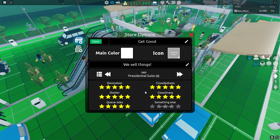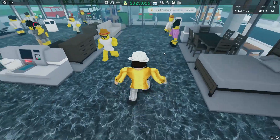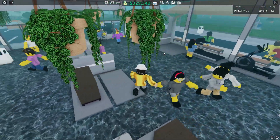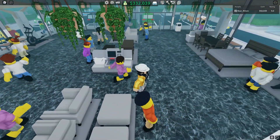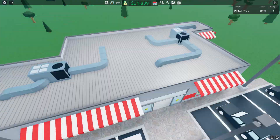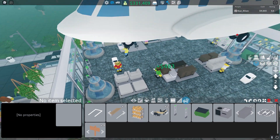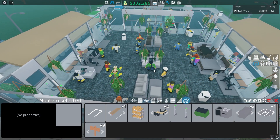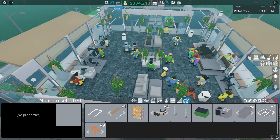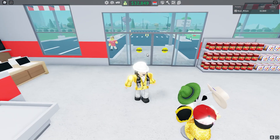The fifth and last rating we have is queue sizes. Queue sizes is either the easiest or the most difficult rating of them all. If you have a store selling lots of large items like furniture or electronics, there is usually always 5-star rated queue sizes. But as soon as you sell many small items in your store like food or clothing, you will most likely need several checkouts to keep the rating up. I personally suggest having self-checkouts because they don't require a player nor a cashier to keep going. But in order to have self-checkouts with 5-star rated queue sizes when selling small items, it will most likely require more of them.